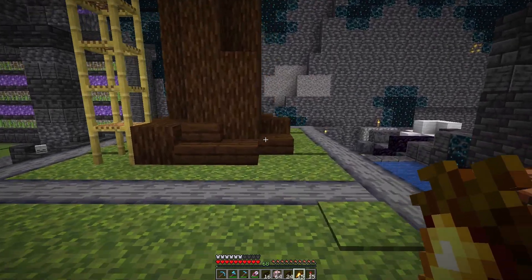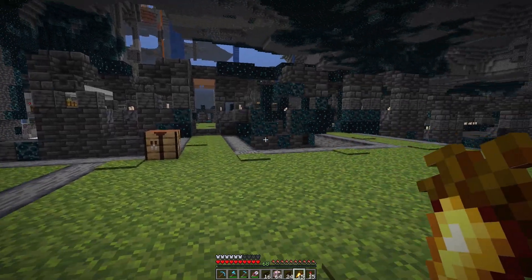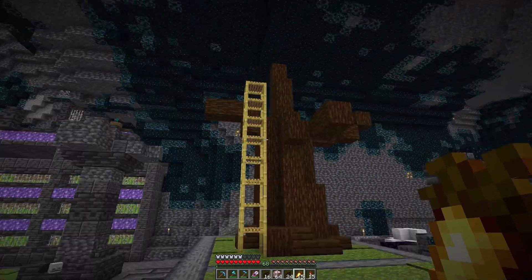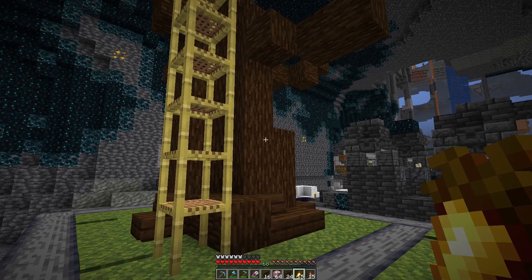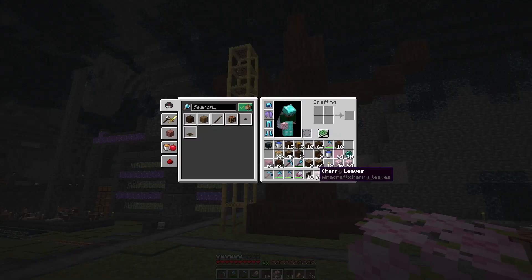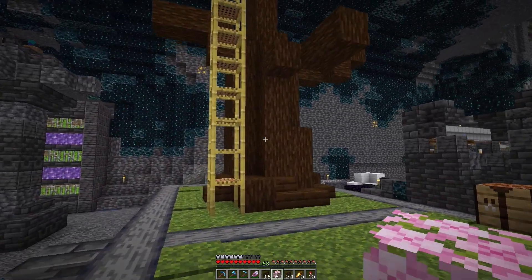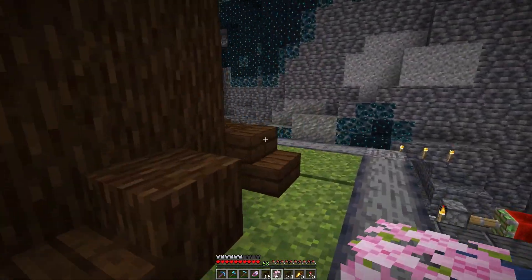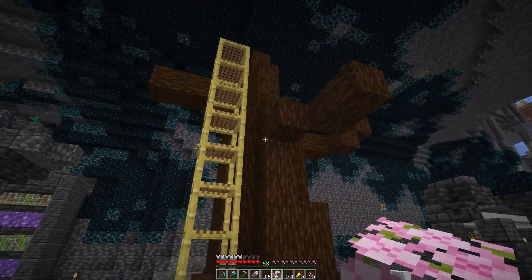I thought this end would be perfect for a custom tree. I am not good at custom trees, but we're going to give it a shot. Here's about the trunk and the main branches, and I'm using scaffolding to help climb said tree. What I'm going for is sort of a cherry look without any cherry logs — so I may sprinkle some in. Right now it's mostly spruce with some dark oak for details and accents. I may dump a couple of cherry logs in there just to break it up.